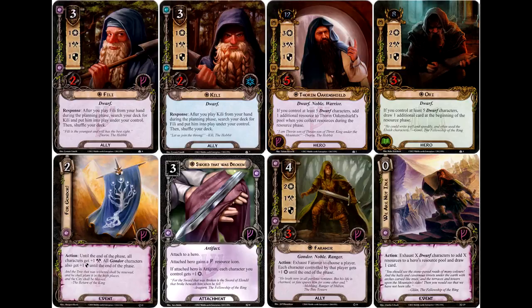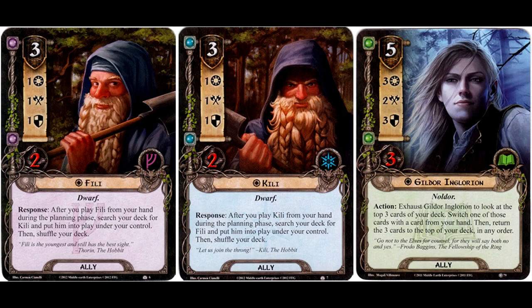As one final note about Fili and Kili: if players are concerned about drawing an essentially dead ally without a natural resource match — for example, in a leadership-lore deck, accidentally drawing the spirit ally Fili and being unable to play it — so long as they have access to lore resources, running the unique Noldor ally Gildor Inglorian might allow players to rearrange the top of their deck to ensure that dead ally is part of their deck, so that when they play the other half of that dwarf equation they can take full advantage of that powerful response.